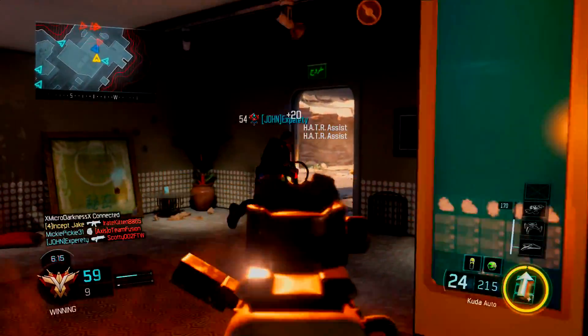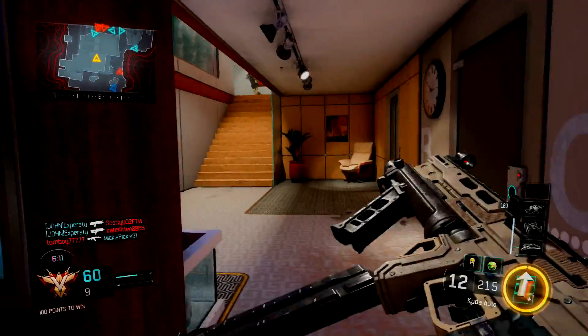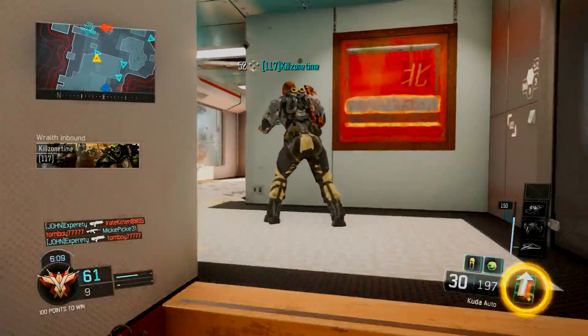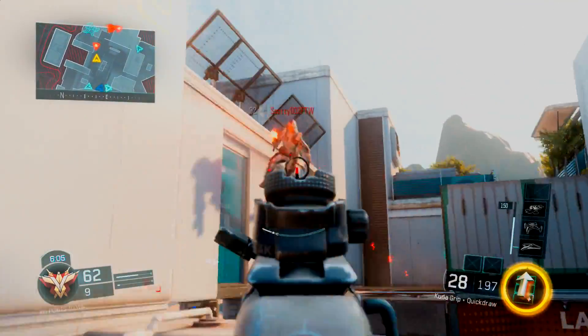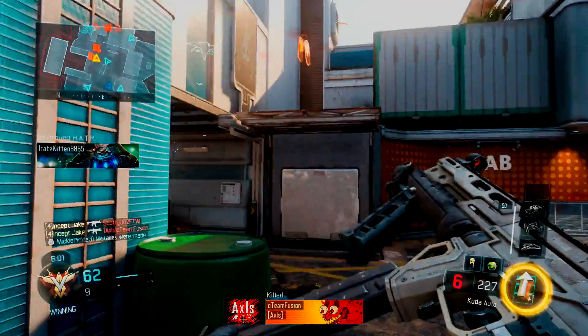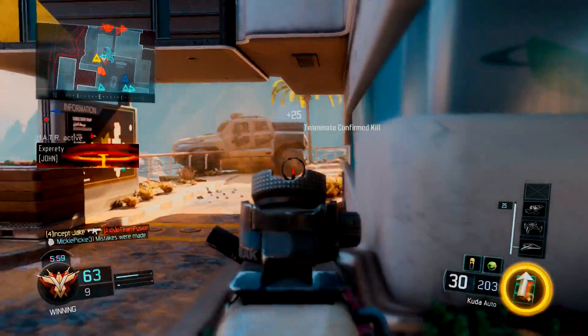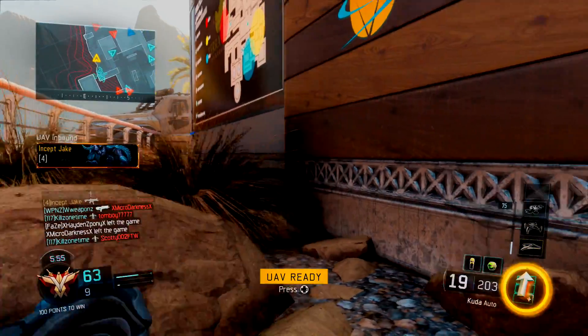One of my teammates didn't pick up the tag, and they were picking up every single tag, but for some reason after I got this kill they didn't pick it up. They were running straight to it too but just didn't do it — really confusing. I really shouldn't have had this nuke, but either way I'm glad I got it pre-patch, before the CUDA was just a god gun.